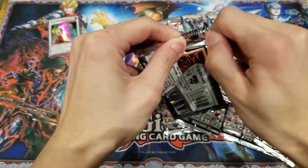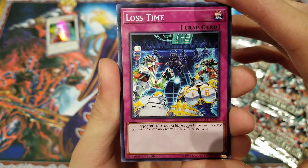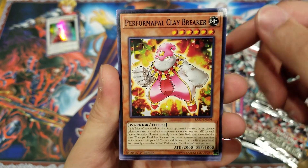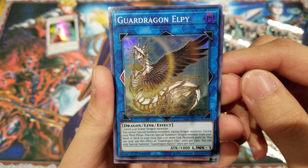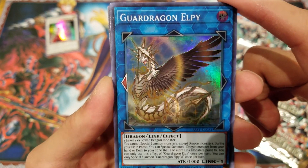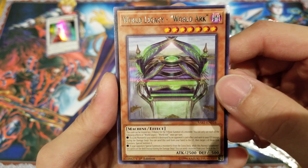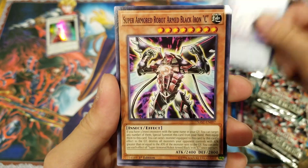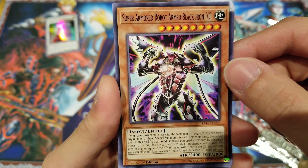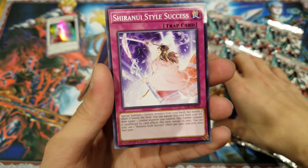Comment down below on your favorite archetype from the Savage Strike pack and also if you've participated in your sneak peek at locals. Alright the first pack — we got Lost Time, Shiranui Swordmaster, Performer Pal Claybreaker, Guard Dragon LP. The Guard Dragon archetype from the World Chalice series is also in this pack, which is really cool. There are lots of different types of Guard Dragons and it'll be cool to make a deck out of it. We also have World Legacy World Arc, Clock Lizard, Super Armor Robot, Armored Black Iron Sea, Time Thief Hack, and Shiranui Style Success.